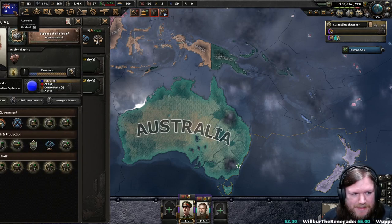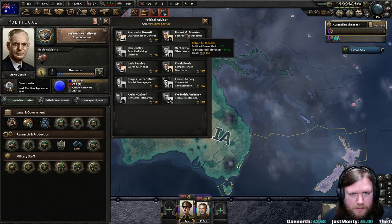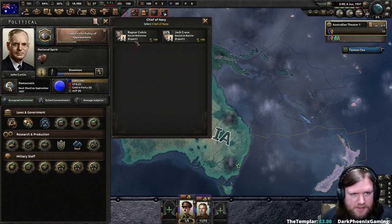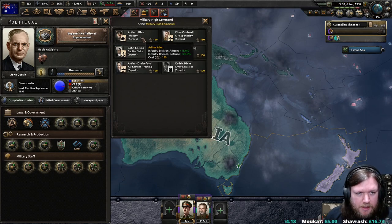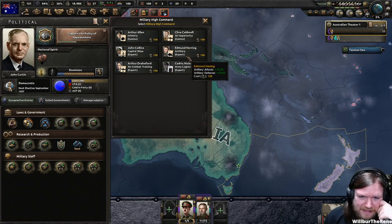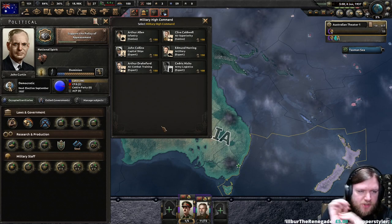That's another thing we do have to research — that's building dockyards, which we might start doing. Let's just take a quick look at this. Naval Reformer is experience gain. Decisive Battle is screen attack and capital ship attack. So Jack Crace in fleet in being — great combo, that's going to work really nicely for us. A genius infantry commander — interesting. 20% infantry division defense. Also going to have decent artillery — something we'll probably bring in later. Good capital ship: we have a lot of cap ship bonuses, not necessarily from construction but from our commanders.